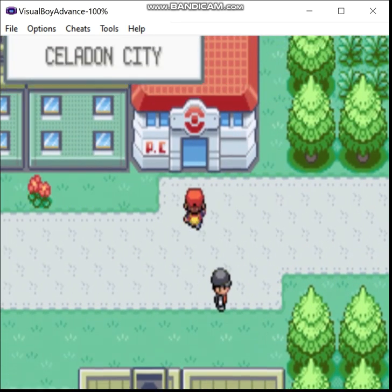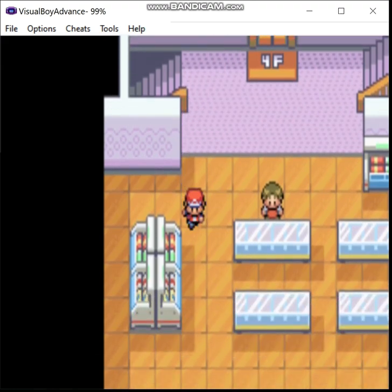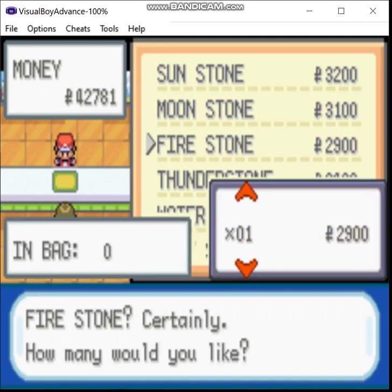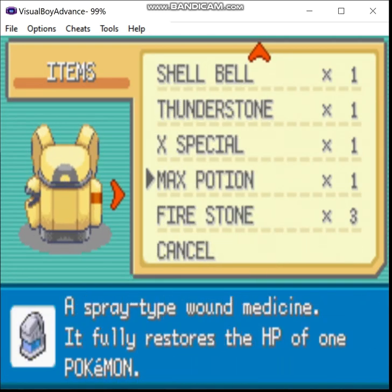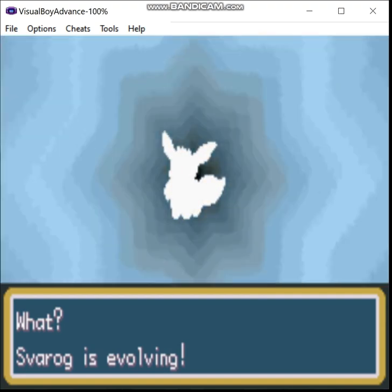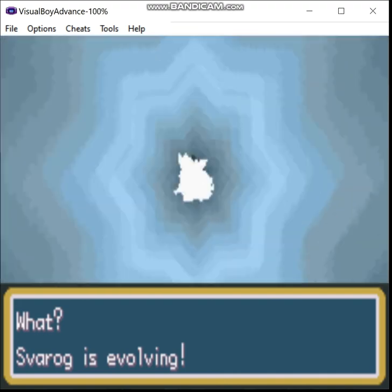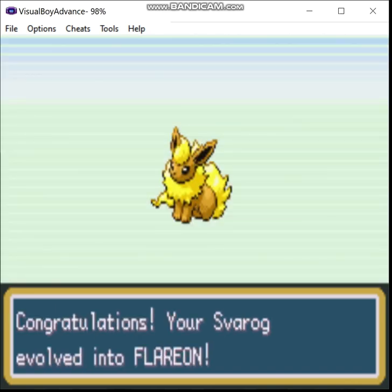And now we have reached Celadon City. There are a couple of things we can do here, but first let's heal. Then let's go to the department store and get the item we really need. It's time. We're actually going to get a couple of these in case we need them later, because there are several Pokemon that evolve with Fire Stones. Oh look, another shiny where it's almost exactly the same as the regular colors — kind of underwhelming, to be honest.